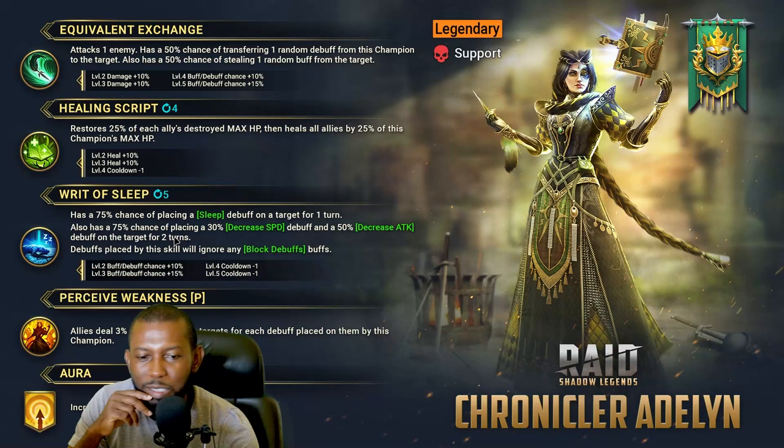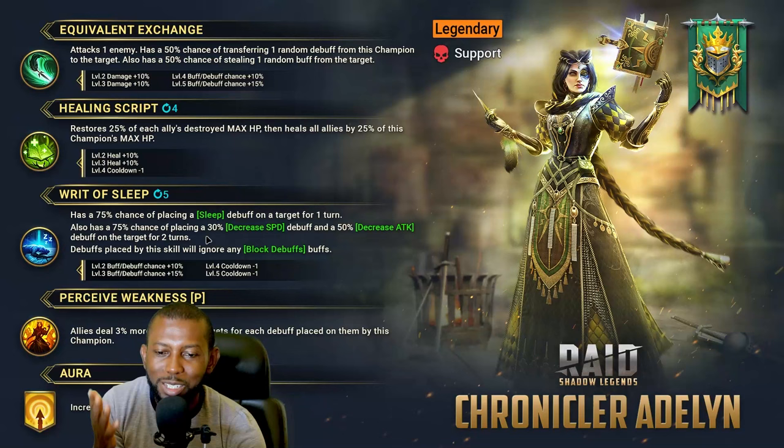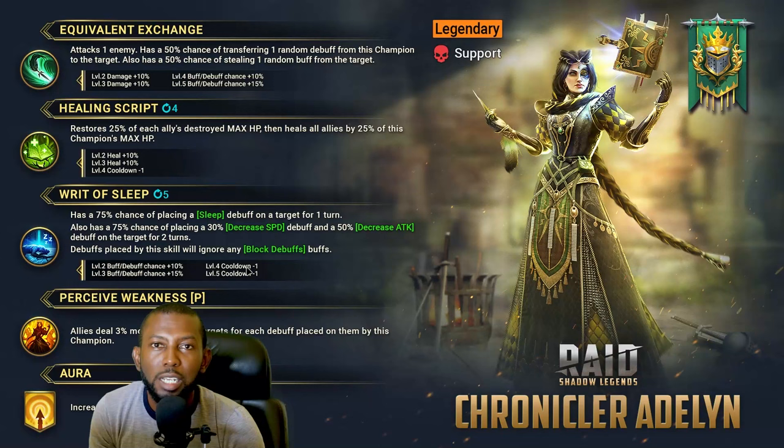Do not build this champion for damage. From the A1, A2, and A3, I think she's going to be very useful in early to mid-game, and in end-game when you come across those difficult bosses in Cintranos she'll also be useful. Maybe some Doom Tower bosses will also benefit greatly from decreased speed and decreased attack placed by her while she heals all your allies a lot.